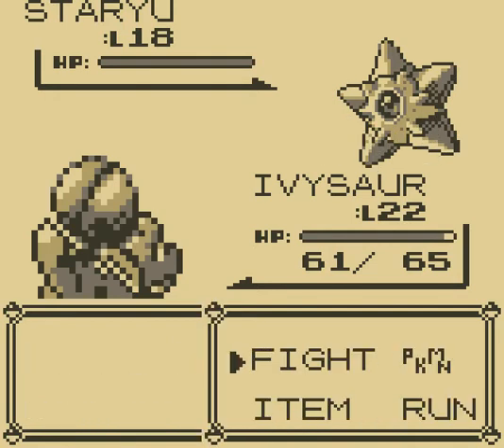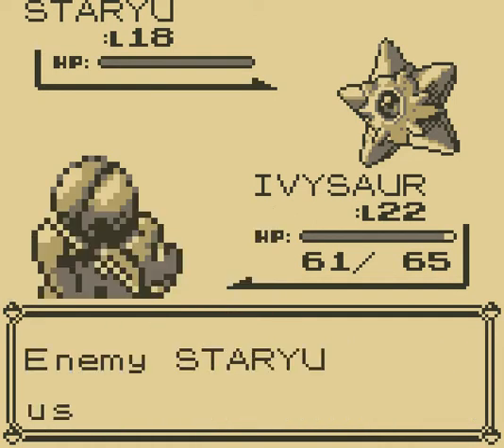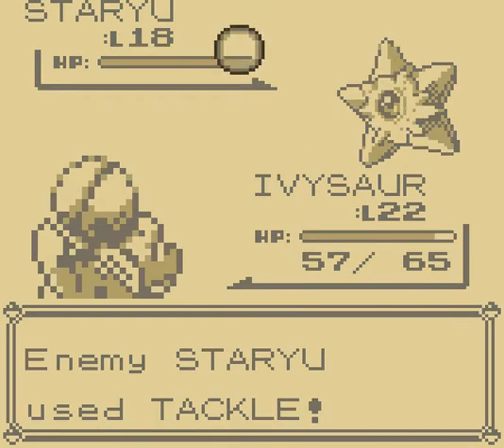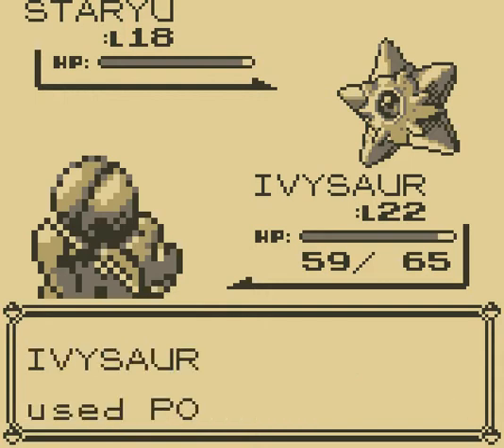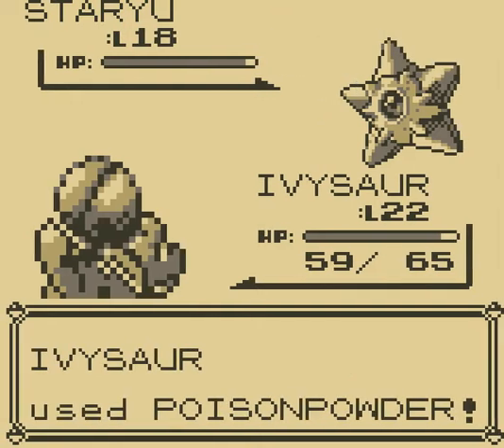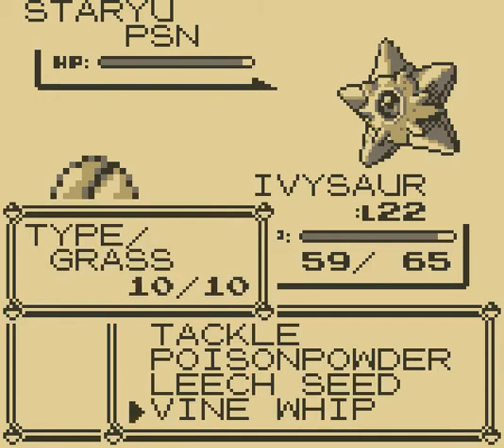The Pokemon we really have to worry about is the last one. Then use Poison Powder. It could be that your Ivysaur is not at level 22 yet and doesn't know Poison Powder — if that's the case, go straight to using Vine Whip. Now use Vine Whip.